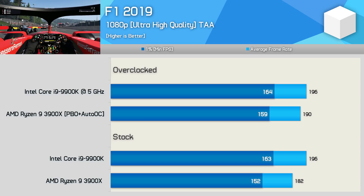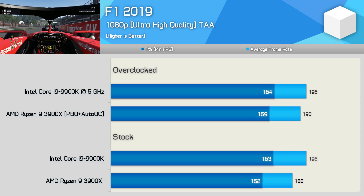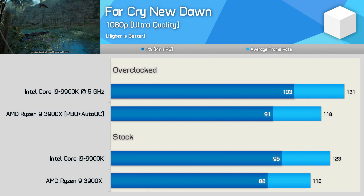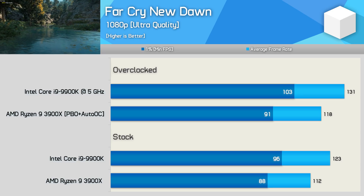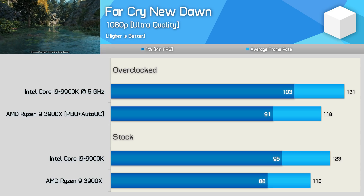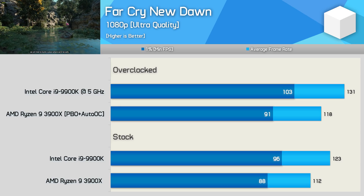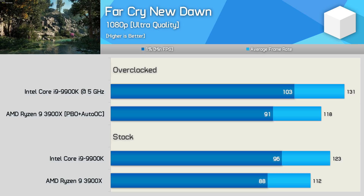This is another one of those instances where if you don't need to keep frame rates well above, say, 144 FPS, it really doesn't matter which CPU you use. Far Cry New Dawn isn't a particularly great title for AMD CPUs, though it's not a bad one either. The 3900X was 9% slower out of the box and 10% once both CPUs were overclocked. Frame rates were perfectly acceptable, but for maximum performance, the 9900K does deliver the best results.